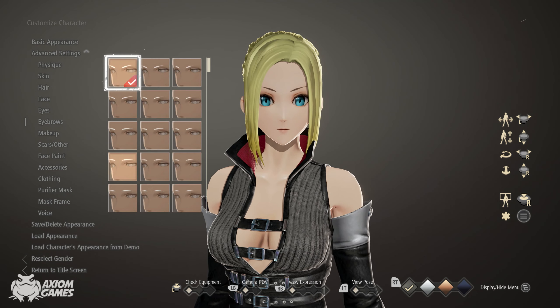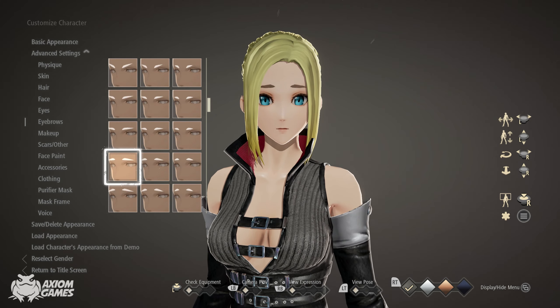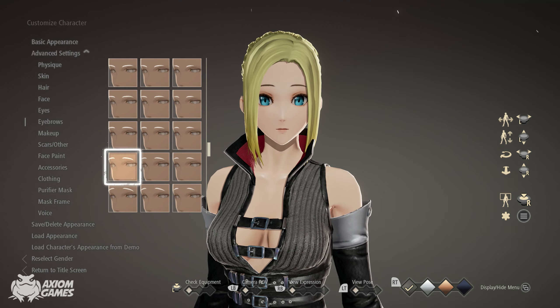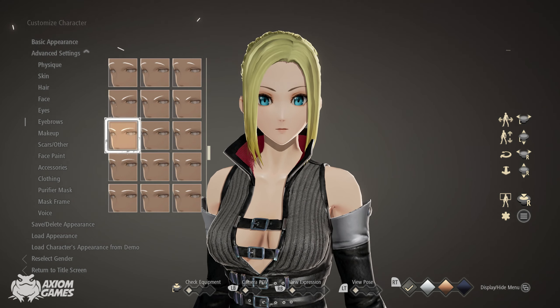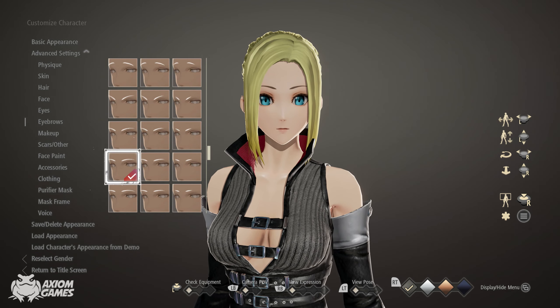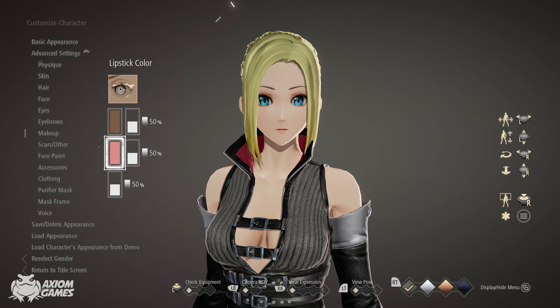We're selecting a different pair of eyebrows and the ones we're using are further down. In makeup, set the lip color to zero.